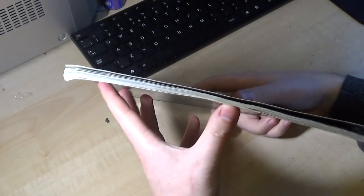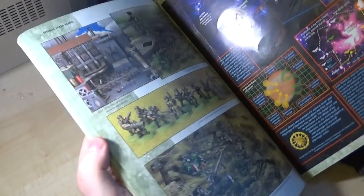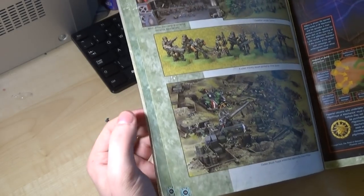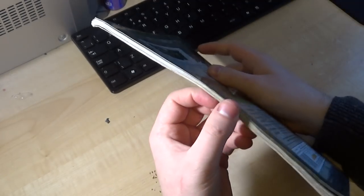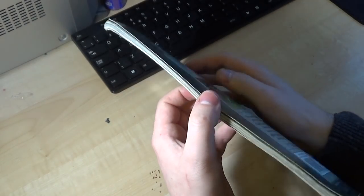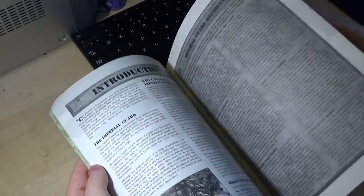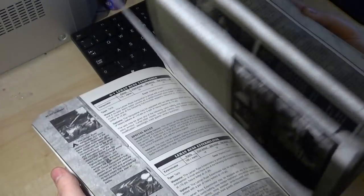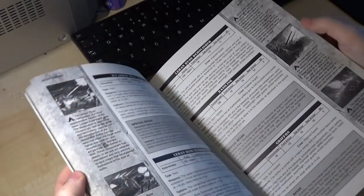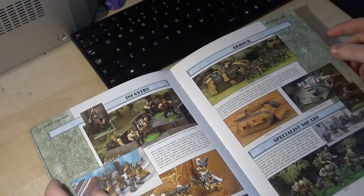As you can see, this codex is incredibly thin — there's less than 50 pages in this whole thing, essentially 48 pages. This is how thin codexes used to be — it's like a centimeter thick, if that. And there's no color; all the artwork is black and white. You have some pictures of the units, but that's it.